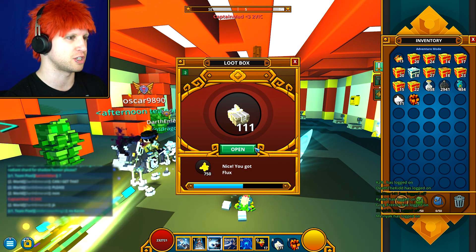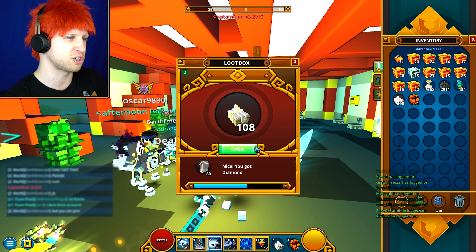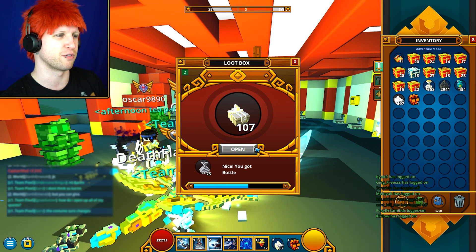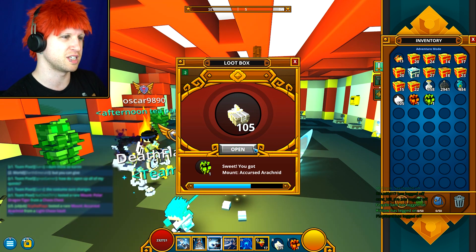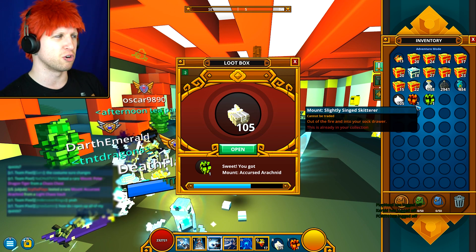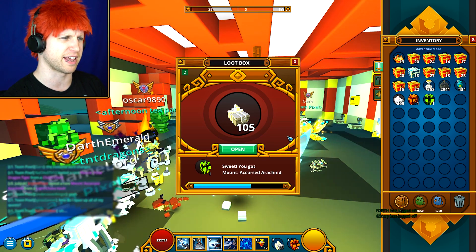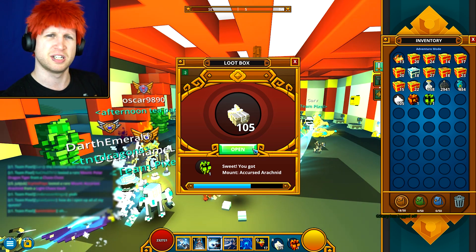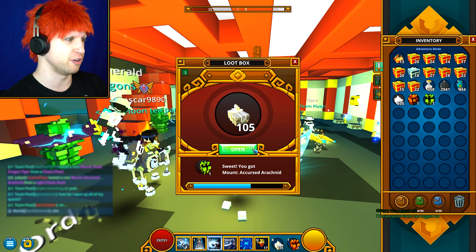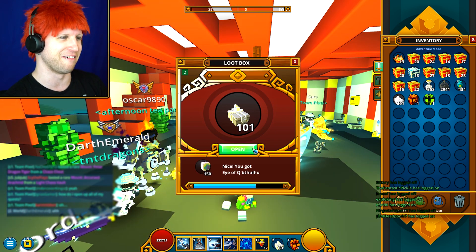So far we're just getting a whole bunch of different resources. That flux is absolutely useless, the diamonds is okay, the infinium I'll take. Bottles is always a good thing. Gold seashells. There's that other spider - I don't know why almost every time... is it just me, or do we always end up getting both of these spiders every time I end up doing a Light Chaos Vault video?